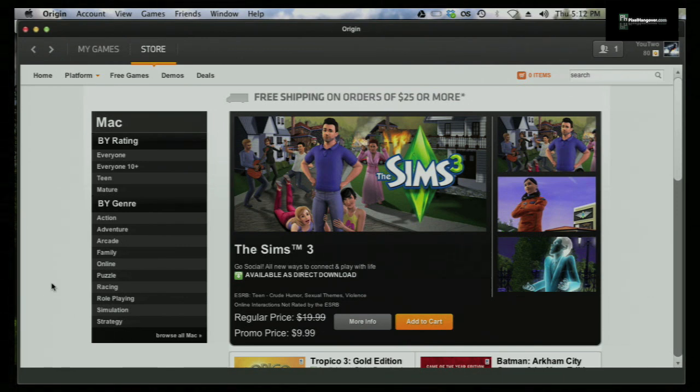You saw a little indicator in the bottom right, similar to Steam. That's achievements in Origin — brand new. Go update your software and opt into the beta; it's really easy to do, as I showed at the beginning of the video. Thumbs up to EA for adding something else that Steam has. Hope they keep building on it because overall Origin is a pretty decent client. Thanks for checking things out at pixelhangover.com.